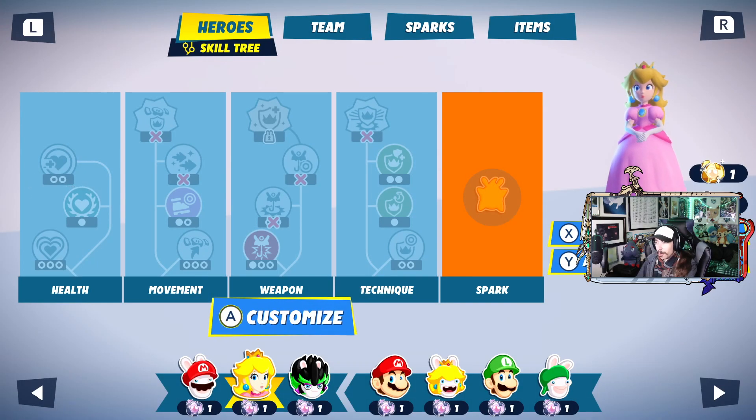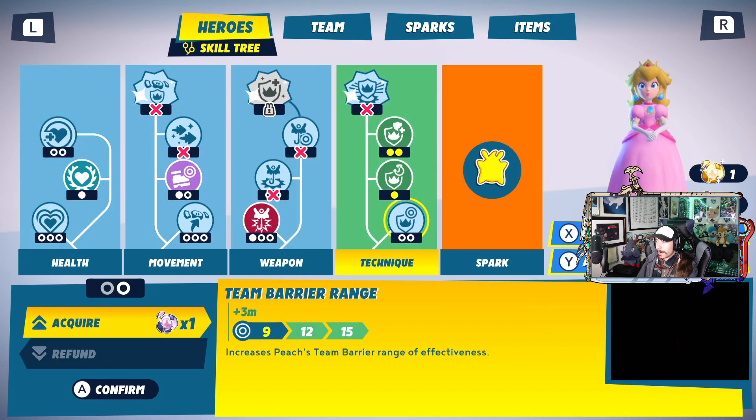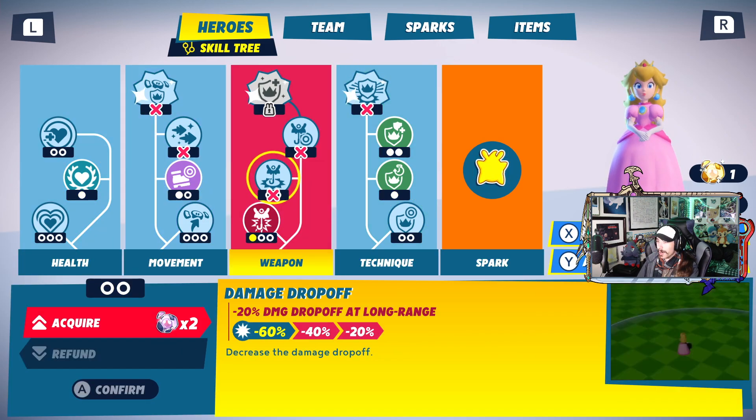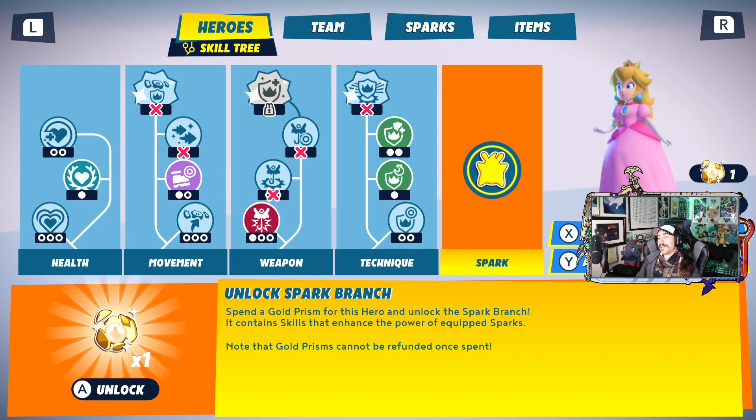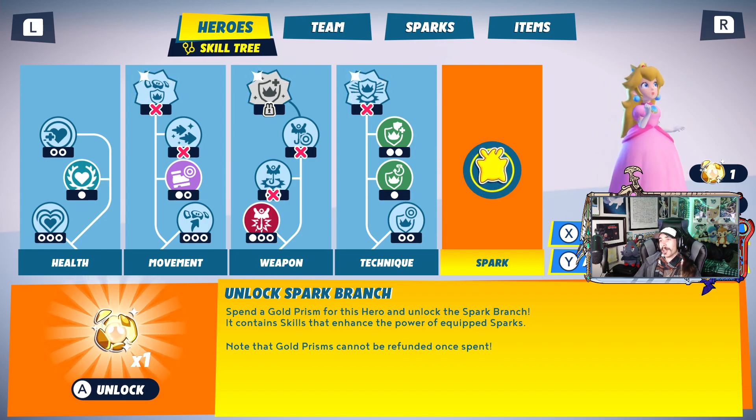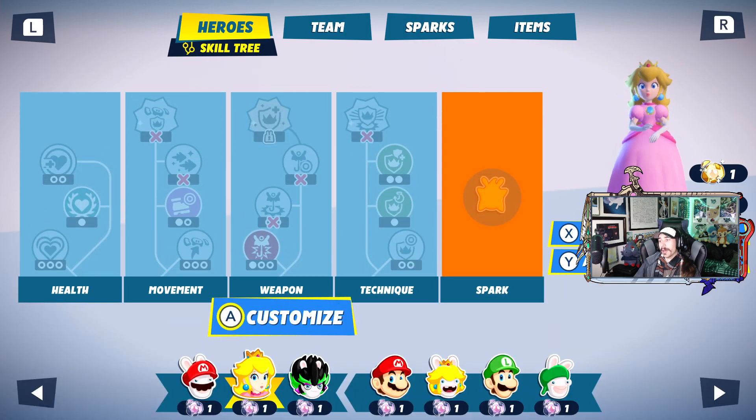But I have to decide who gets it. So I only have the one. Unlock spark branch — spend a gold prism for this here. I unlock the spark branch. It contains skills that enhance the power of Sparks. Note that gold prisms cannot be refunded once spent. So I assume there's probably only one of those per character.